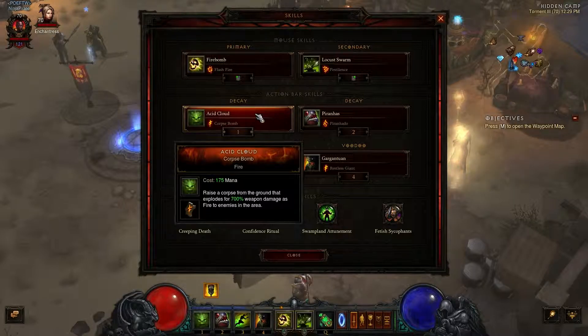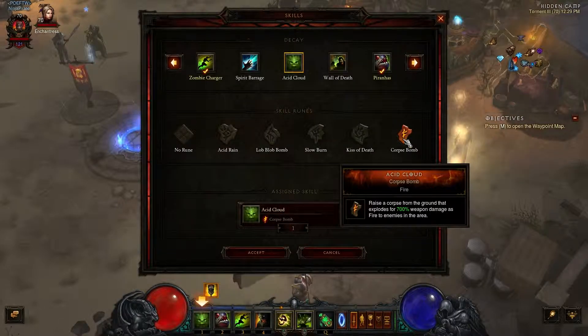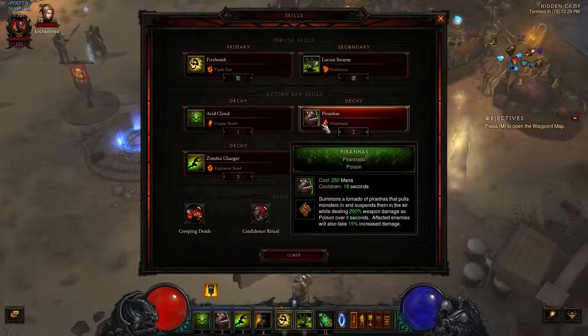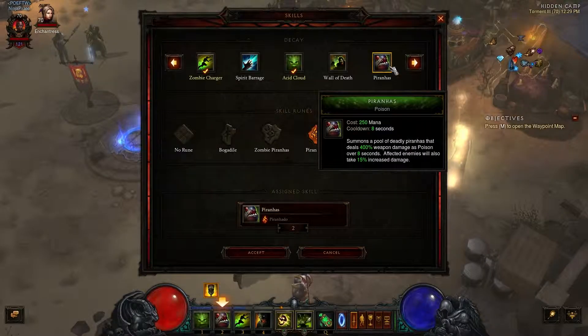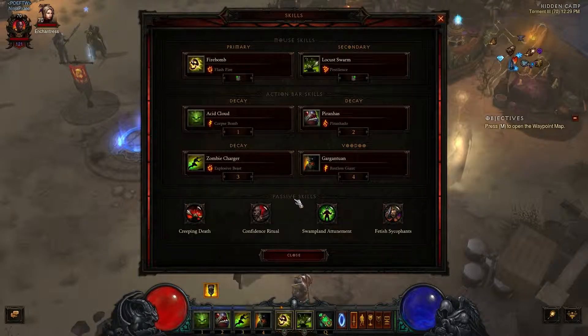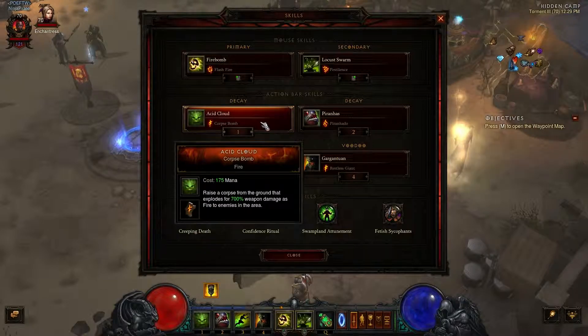For number one I have Acid Cloud with the Corpse Bomb Rune, which does 700% weapon damage as fire — a lot of damage, boom, kills everybody really quick. Piranhas uses the Piranado rune — Piranhas deal damage and enemies take 15% more damage. Piranado sucks them into a little pool, putting them all in one place. Then you Acid Cloud and it explodes.